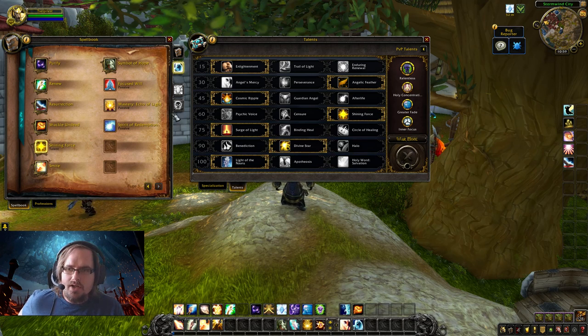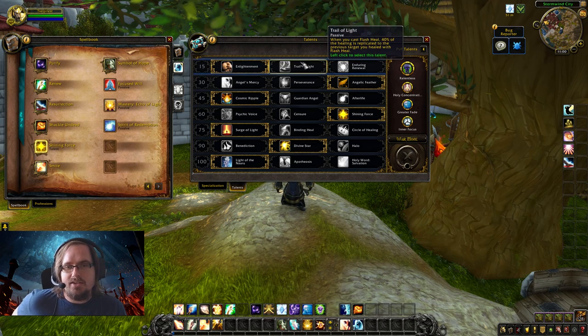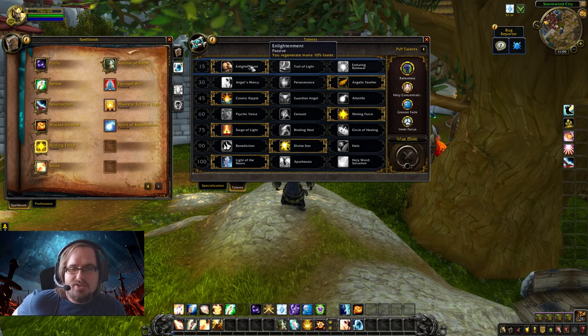Now let's get into the talent tree and the build I recommend for open world content — it's not the only build, but it's the one I like and will be showing off at the end of this video. First, we have Enlightenment, which regenerates mana 10% faster. Honestly, I picked this because this is a healing specialization and the talents are mostly oriented toward that, which means there are slim pickings for outdoor content — but feel free to take any of the three talents in that row.